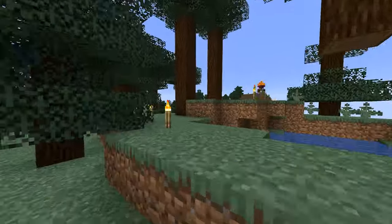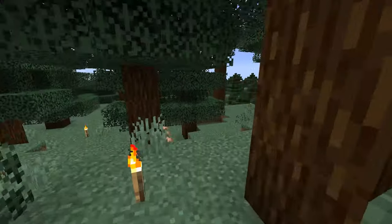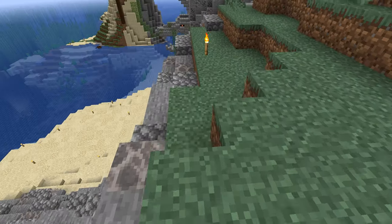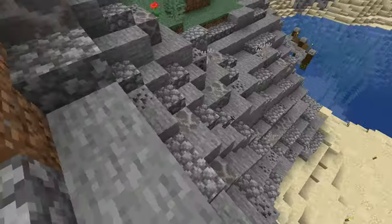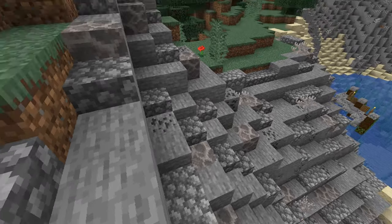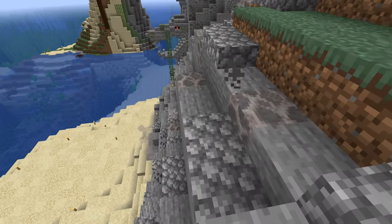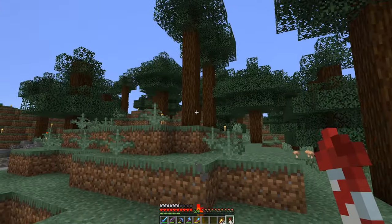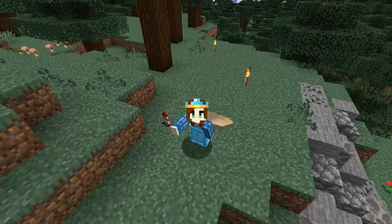So what about if we put the house for the farmer maybe next to the future fisherman's area? And we could also build the fields a little towards down here to kind of have a better transition between the rocky part and the grass part of the base. I think that could look really cool. I think I want to start with the farmer's area. All right guys, see you in a second.